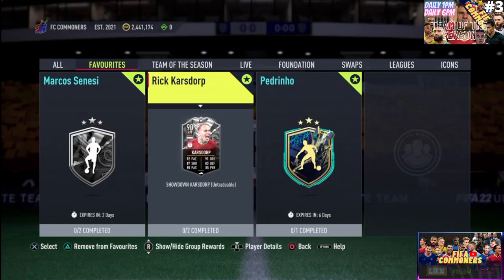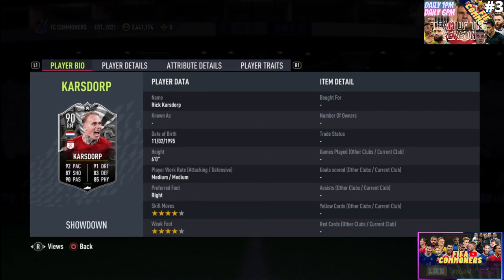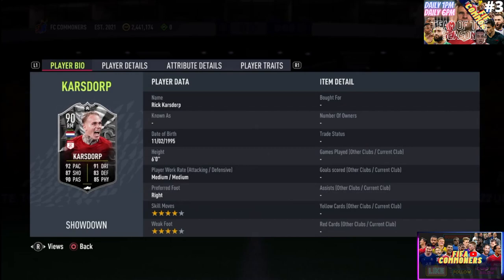Today we have a very special showdown in front of us. This guy goes by the name of Rick Karsdorp. He is a Dutch player who has played a lot of his career in Serie A. He has played for Feyenoord — 78 appearances in the Netherlands Professional Soccer League — and since 2017 has been playing for Roma with 82 appearances. Sensational stuff.